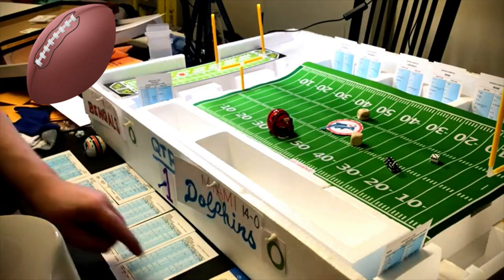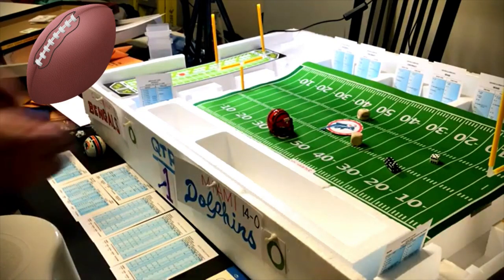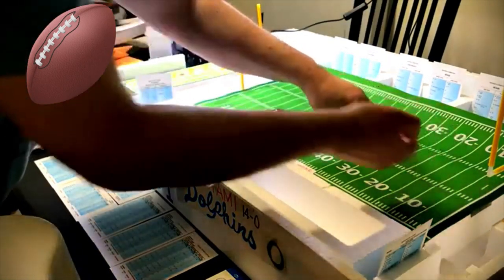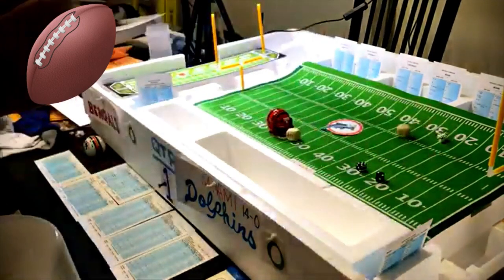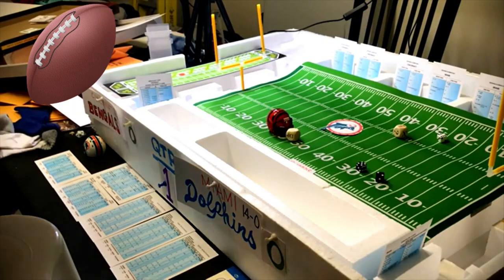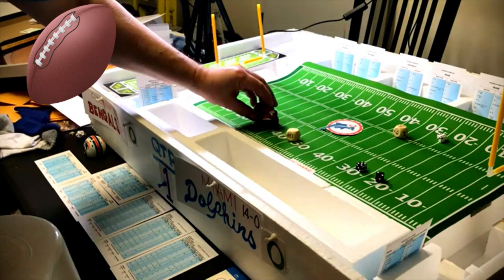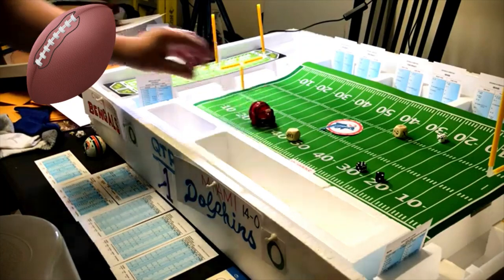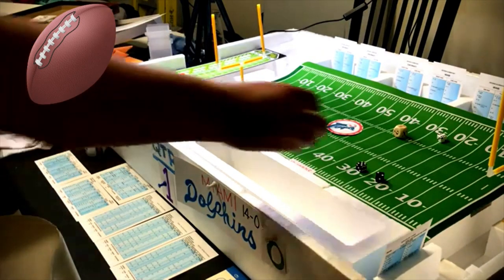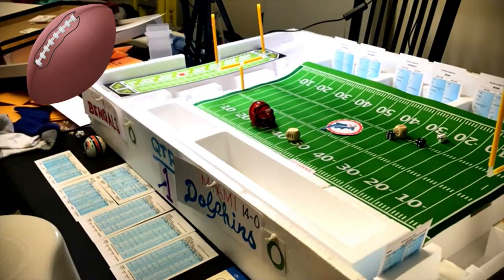Third and 22 — go long to flanker Chip Myers. Defense right, roll a seven — on Miami's long pass defense, another negative nine. Cincy has to punt. Roll a three — a booming 54-yard punt, back two. Miami returning from their own 39.